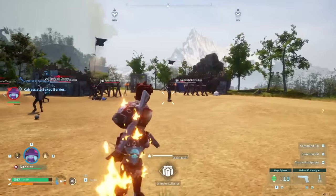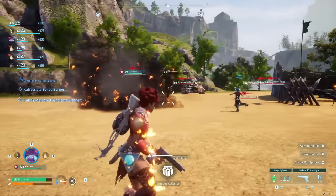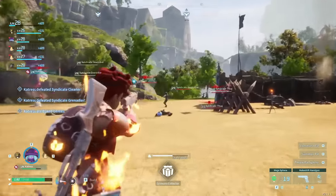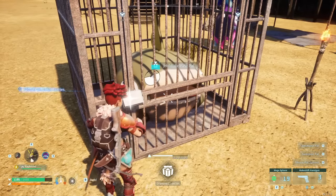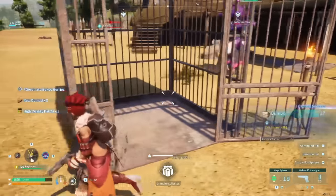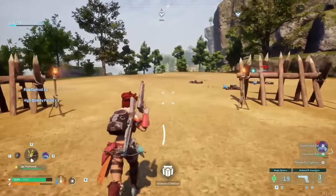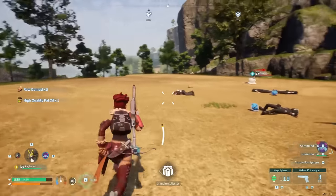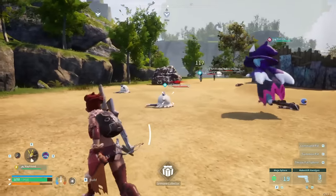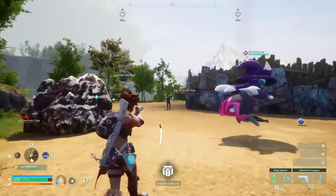For an early access game, this has to be one of the more feature-complete early access games I've ever played, but it still has some of those nagging issues. Every single syndicate base you find always has a trapped PAL inside — that's a really great way to get duplicate PALs. Anything you can get for free in this game, whether it's gear or PALs you can get without using balls or ignits, make sure you are on top of it at all times.